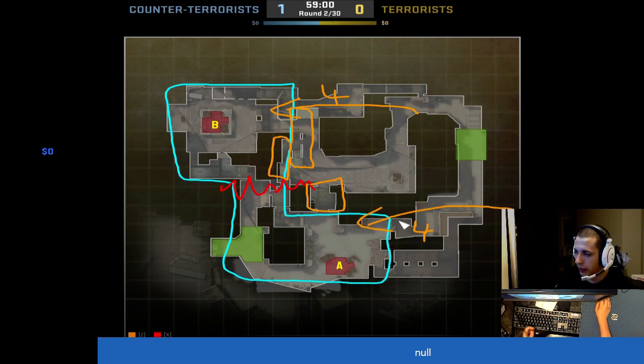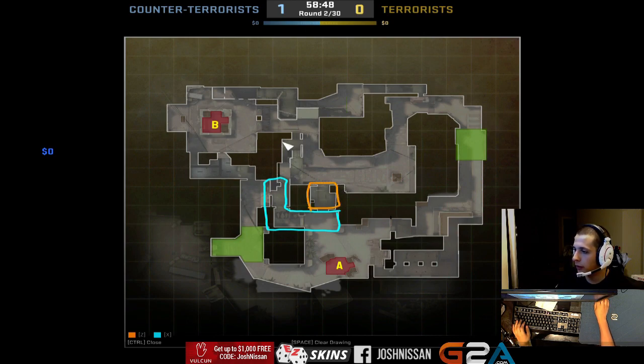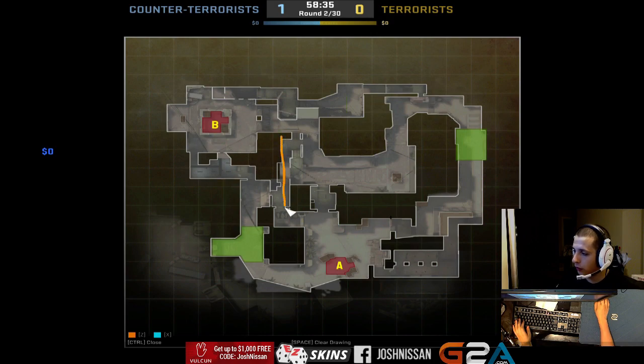So that's what you want to focus on as a terrorist. If you push the counter-terrorists back into the bomb sites and make them play humble — their mid guys fall back — and you control window room, cat room, and mid in general, you can do just about anything. As an in-game leader, find a way to take control of this with minimal casualties and using minimal grenades.